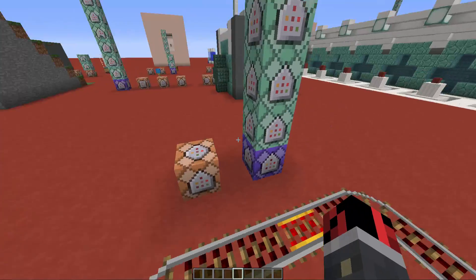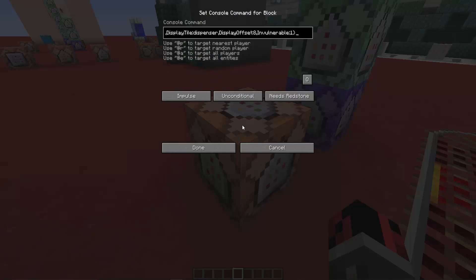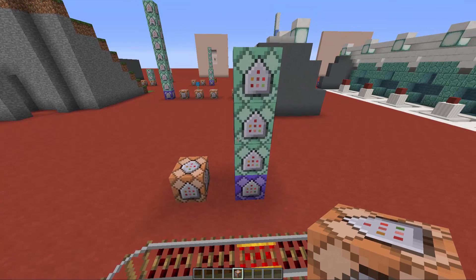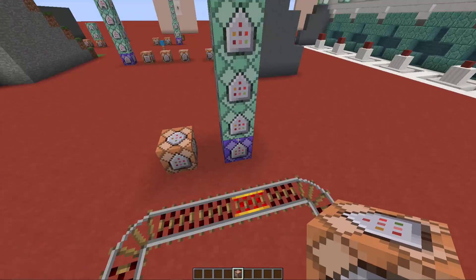As you can see, we have to use only these command blocks. The first one is used to summon a minecart. If you copy it, you'll find all the commands used in this video in the video description — click the link and you'll be forwarded to my webpage, where you'll find all of these commands.